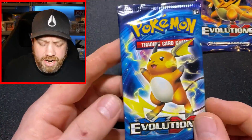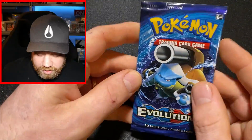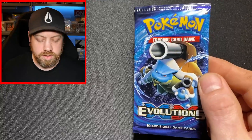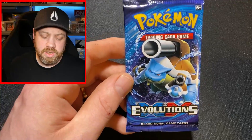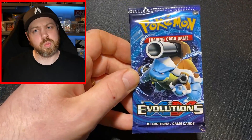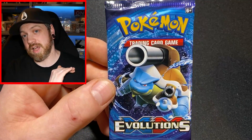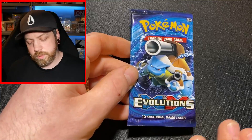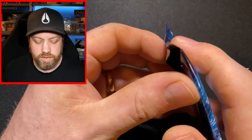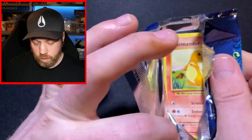We're going to start with the Blastoise pack. It's so nice to open Evolutions — I know it's a lot of people's favourite set and it got a lot of people back into Pokémon. It's strange that this wasn't the 20th anniversary set. I really like Generations with the Radiant Collection, but it kind of would make sense for Evolutions to have been the 20th anniversary set since it came out the same year.